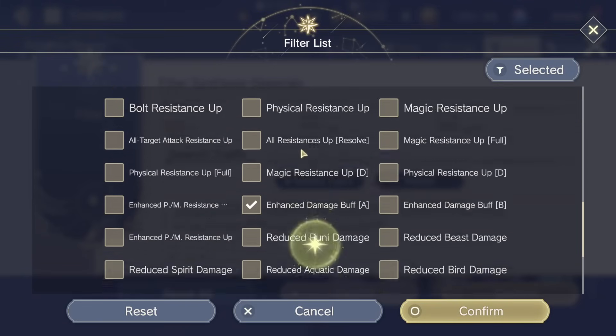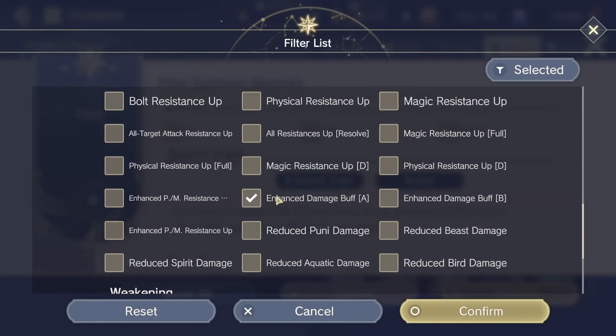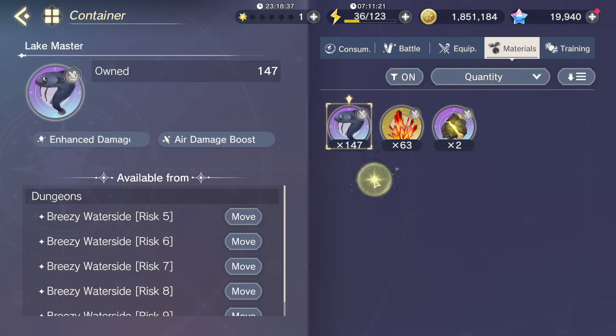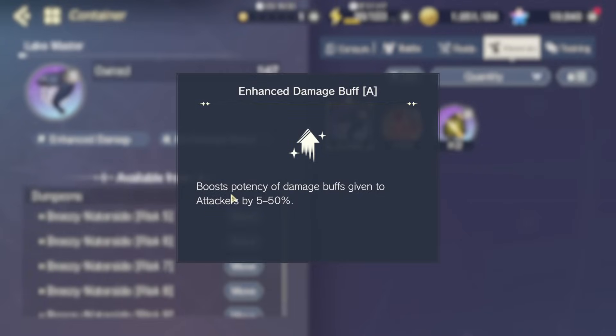The most important trait for Liddy is Enhanced Damage Buff A. This is the trait you want on every single piece of gear for her. It comes on three different materials, and what it does is boost the potency of damage buffs given to attackers by up to 50% at level 5. One copy at level 5 takes the skill damage buff from her skill 2 to 30% from 20%; two copies takes it to 40%; and at three copies, her skill 2 will be giving a whopping 50% skill damage instead of the base 20%. That is a massive damage increase for your attackers. It also affects the burst — that 100% skill damage will scale up to 250% with three of the traits.